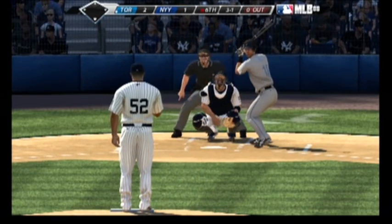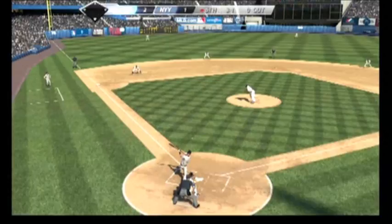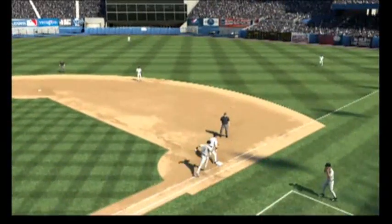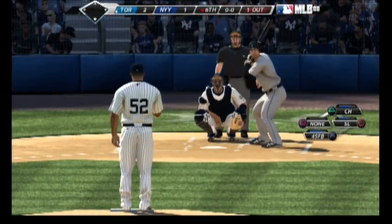Good eye there. The Jays would love to take a leadoff walk if they can get it. Now a fastball, and it's hit on the ground to short. Throw to first gets him, so the leadoff man's retired here to begin the sixth.